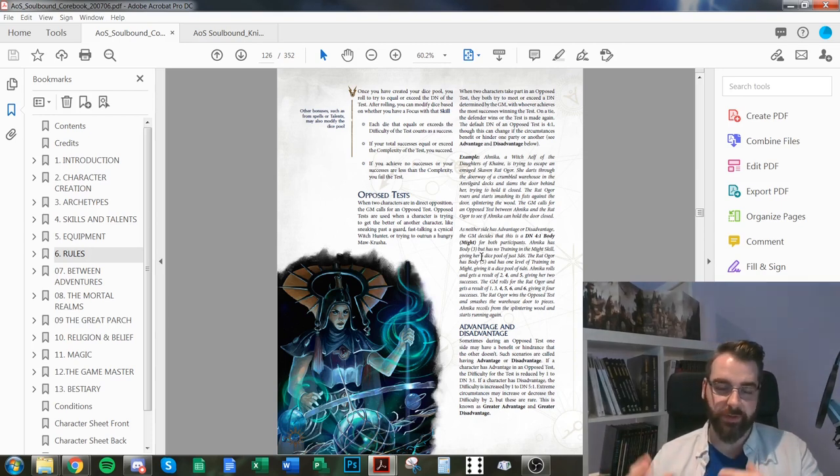In an opposed test, you can roll against another character or even another player. The GM can change the difficulty based on what you're trying to accomplish, but usually it's DN 4, 1. Whoever gets the most successes wins — essentially the other player is setting the complexity of the test.